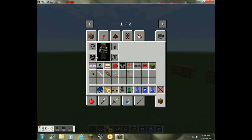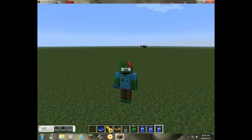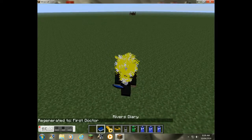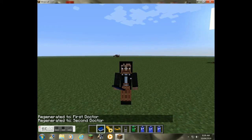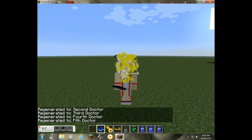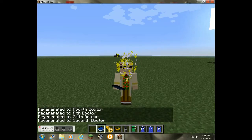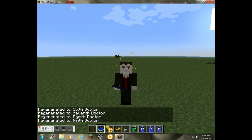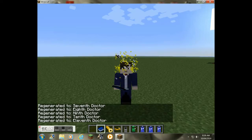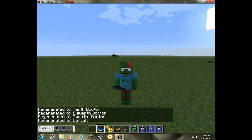We'd better take off the jacket first. What River's Diary basically does is change your skin into one of the Doctor's skins. So that's the first Doctor, second Doctor, third Doctor, fourth Doctor, fifth Doctor, sixth Doctor, seventh Doctor, eighth Doctor, ninth Doctor, tenth Doctor, eleventh Doctor, and the twelfth Doctor. And it sends you back to default.